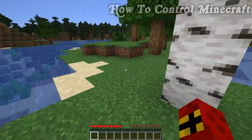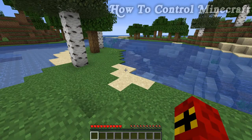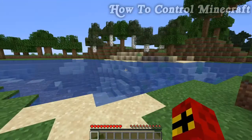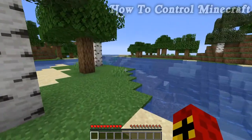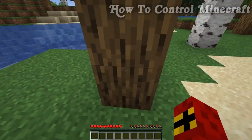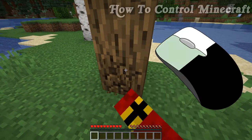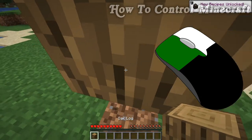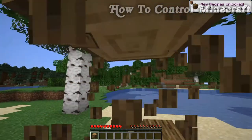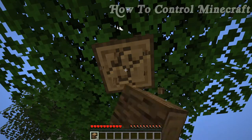Now let's look at starting to survive in Minecraft. A big part of the game is mining things, and we can mine pretty much any block in the game. The first thing you're going to want to mine is a tree. To mine a tree, hold down the left-click button — holding it down will start to break the block you're looking at.